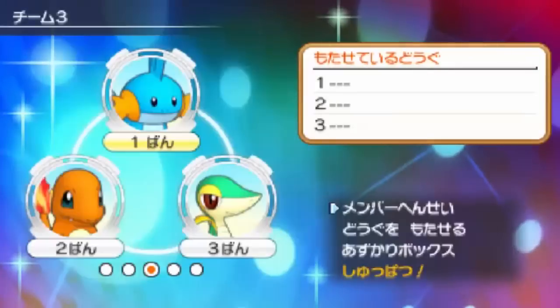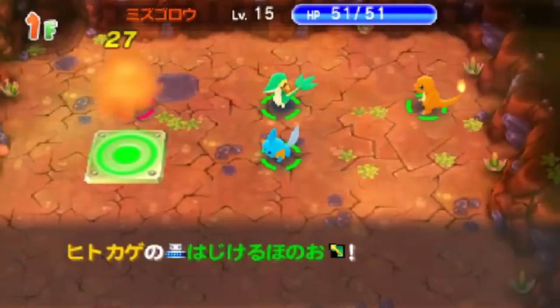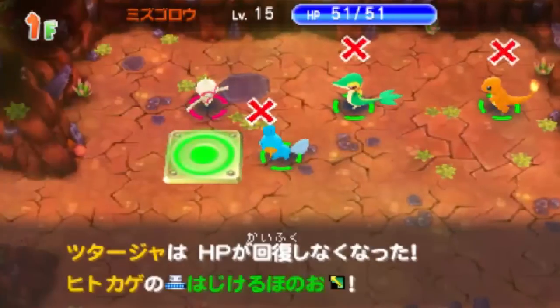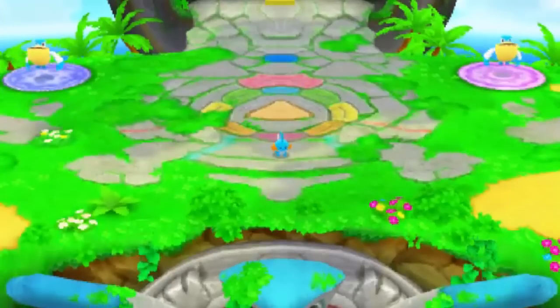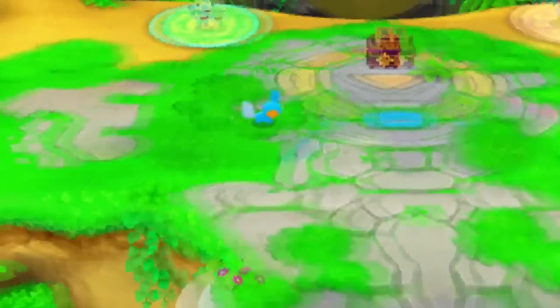These Pokemon can only be used on Pelipper Island — though you can still recruit them in your main playthrough like any other Pokemon. You're then asked to select any Pokemon to play as on the island; you can play as Pokemon you've recruited in your main playthrough or these three special Pokemon. Pelipper Island is essentially a connectivity hub where Street Pass and online play happen, and where you can connect with other players to access a variety of missions.